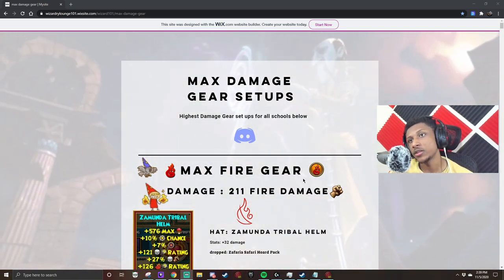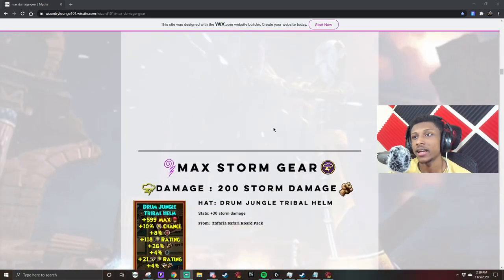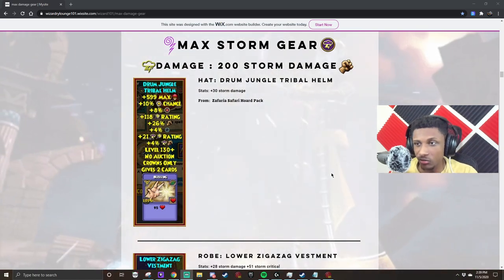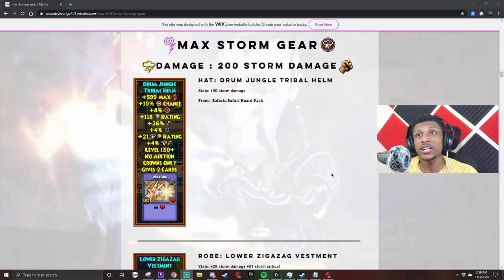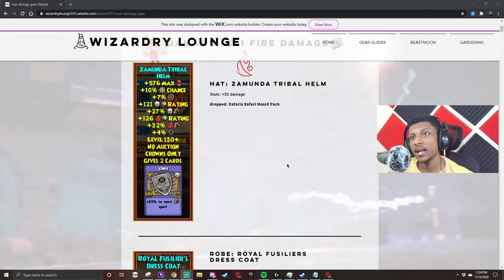Currently in the game it is possible for fire wizards to reach 211 damage - you can see all the gear and everything like that. It's also possible for storm wizards to have 200 damage. Then if you go a little sneaky and get that elixir for 15 plus damage, maybe even get the companions that give you a bit more, you can achieve 215 on storm plus and about 226 on fire.